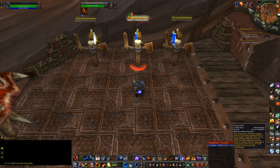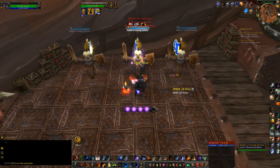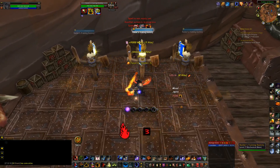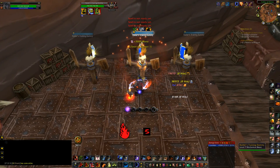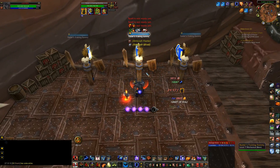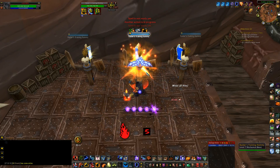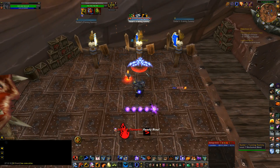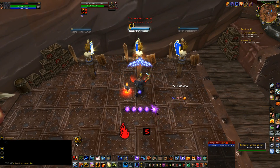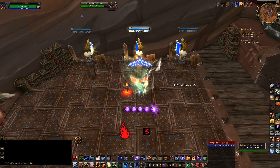Now comes the time when we go through a general rotation and show how quickly you run out of abilities to cast. As you can see, there are going to be a lot of times where you are waiting for your abilities. That's fine — most of your damage is going to come through your melee swings. Your melee swings make up quite a lot of your total damage, I believe it's in the top three damage sources.